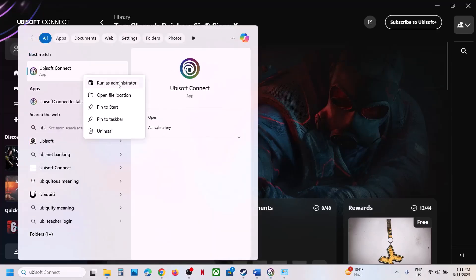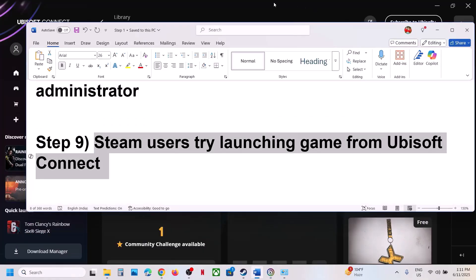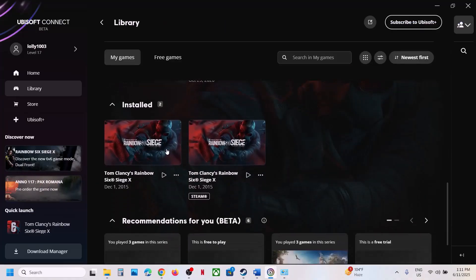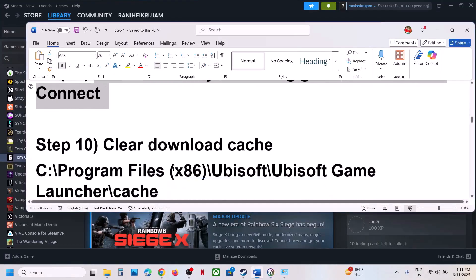If still not working, the next step for Steam users is to try launching the game from Ubisoft Connect. Open Ubisoft Connect, go to Library, scroll down, and you will see the Steam version of the game. Launch the game from there and check.